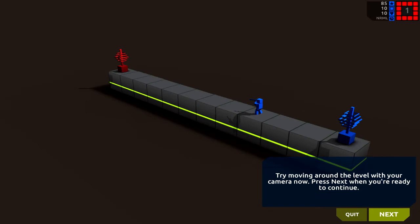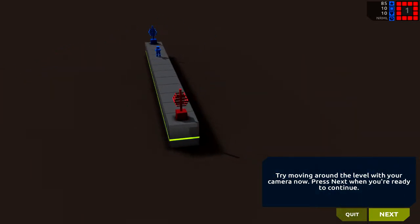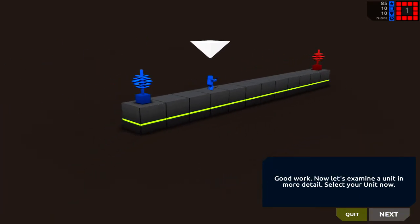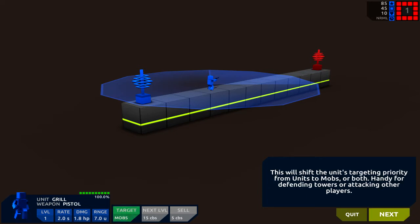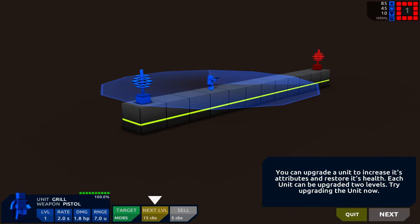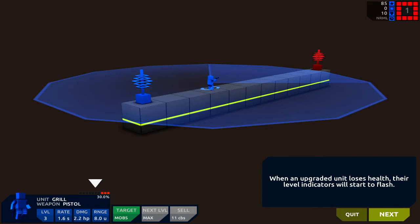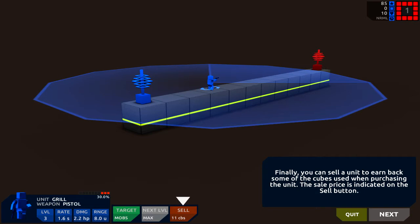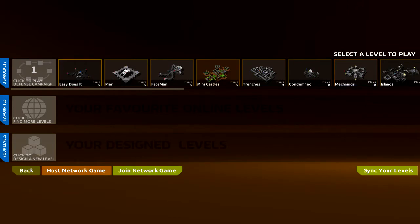Moving around the level with the camera — cool, I think I've got the hang of it now. Let's examine a unit in more detail. You can see the unit's current level, weapon abilities, current health. You can set its target priority, upgrade it, or sell it. Mobs toggle will shift the unit's targeting priority from units to mobs or both. You can upgrade the unit to increase its attributes. You can also sell a unit to earn back some of the cubes. Alright, let's just get straight into it.